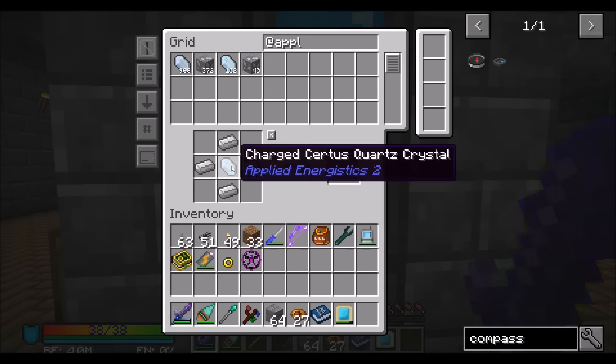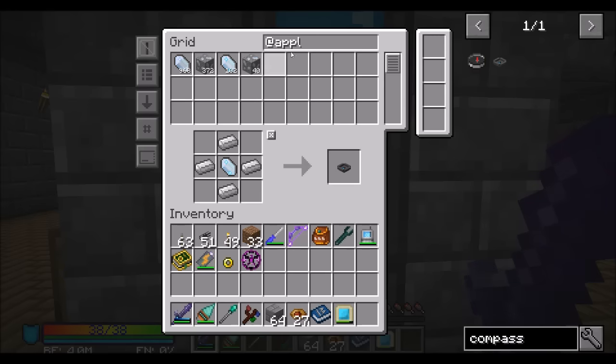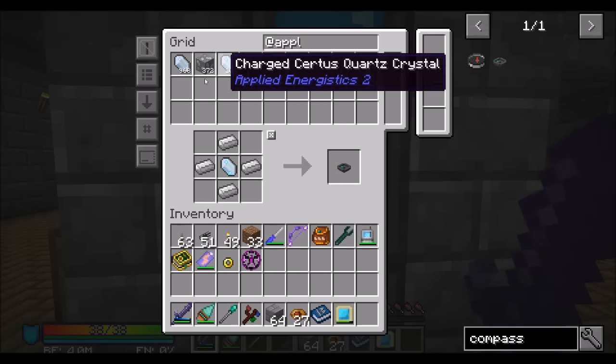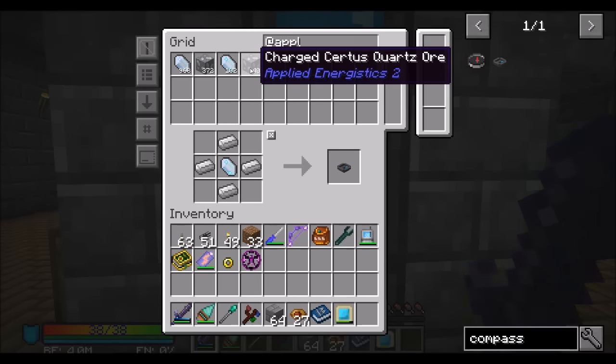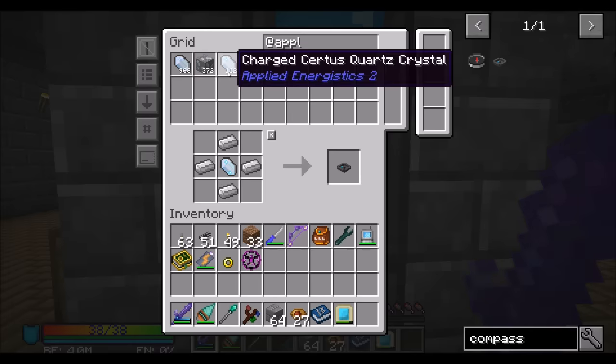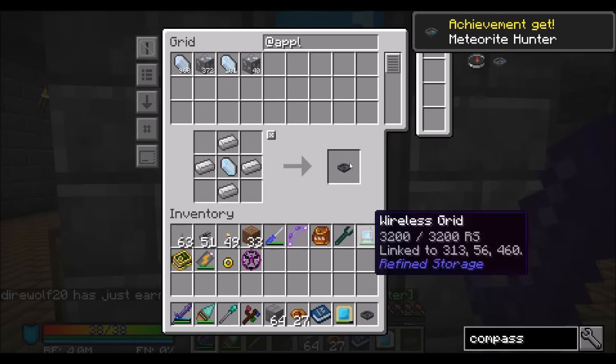Let's make a meteorite compass. You're going to need a piece of charged certus quartz. As you can see in our Refined Storage system, we've got some charged certus quartz and some certus quartz — both because I didn't add ore processing to my processing system. Regular certus quartz is far more common than charged.